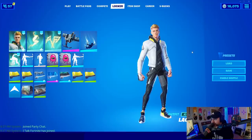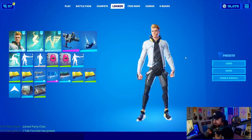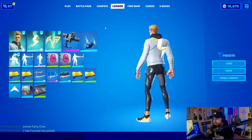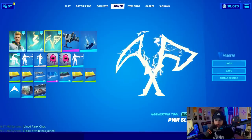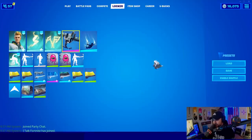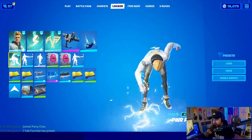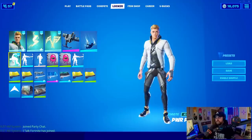We do have the Lachlan skin - it is reactive to elims, which we will show in this video. The back bling is the Power Pack, with combos for the back bling and outfit. The harvesting tools are the Power Slicers - an axe and a scythe - with a nice electric animation. We're going to use the White Squall glider, and there is an emote from Lachlan himself: the Power Punch.